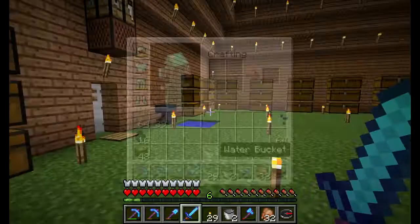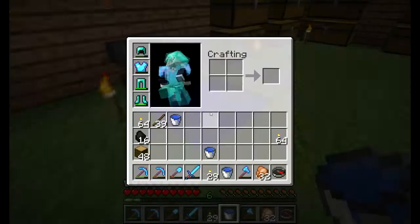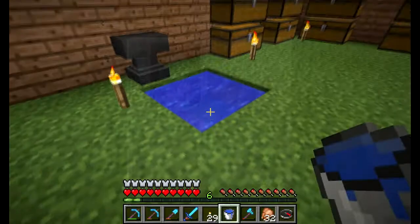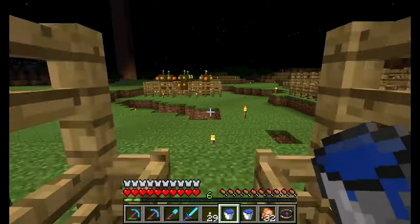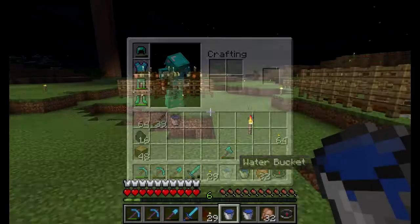First off, having two buckets will be very nice. As you can see, when I pour water out of this, it never expires. I got three water buckets, but still the water is the same. Now, how do I do that?